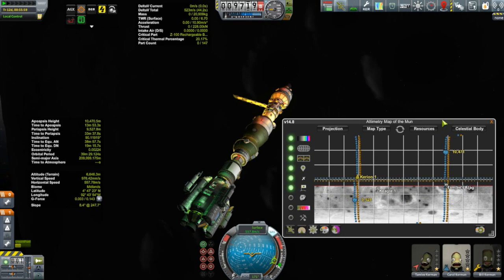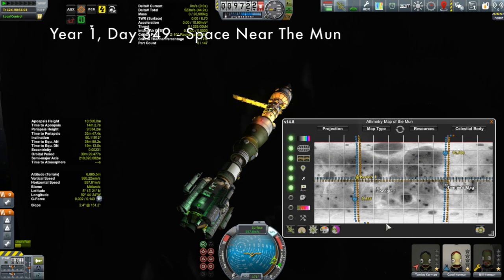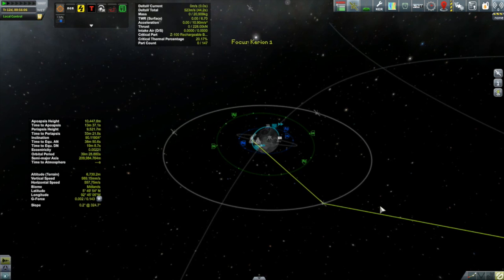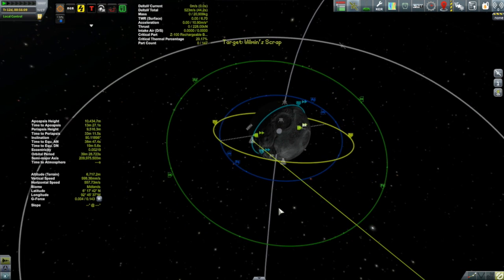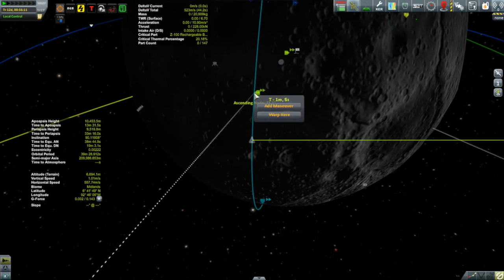Hi, my name is Mike Gabin and welcome to my KSP campaign. We are out here with the Korion One, which has just completed a series of temperature scans about the moon and is pretty much ready to head back to Kerbin. But at the end of the last episode, I started contemplating that perhaps we can rescue Wilman Kerman, who is also stuck in orbit, and pick him up on the way out and fulfill that contract too.